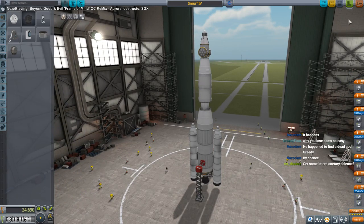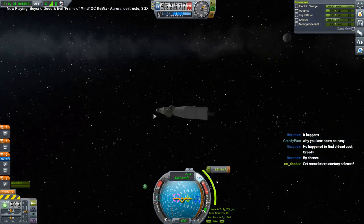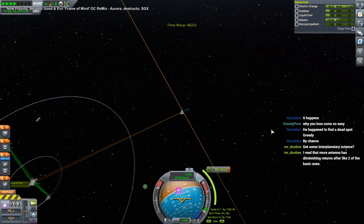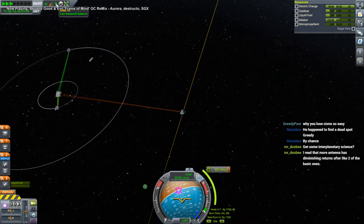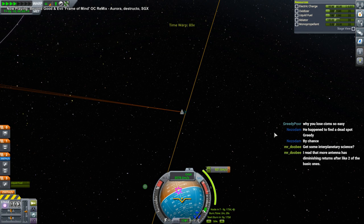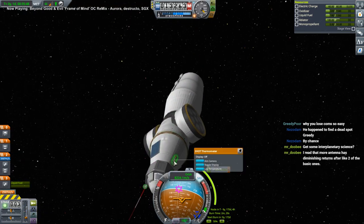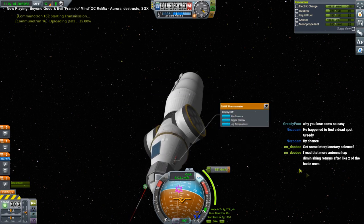Interplanetary science - let's take a look at our tech tree. I've already got the antenna here, those big relay antennas. We have to actually carry an antenna that can communicate with it, so we'll have to replace the communitron with this dish. We have 29% signal out here - close call but it'll work. This will be our first data from interplanetary space; all we have is the thermometer and we can only transmit it.